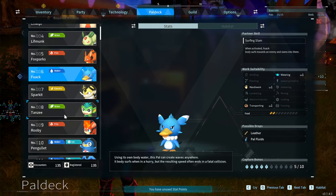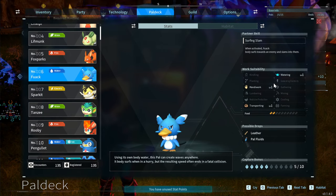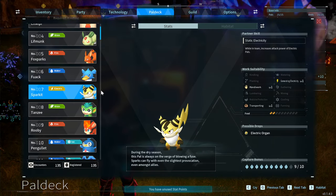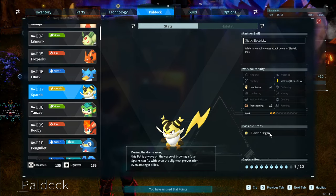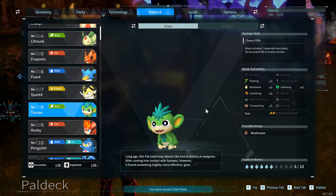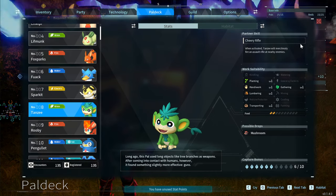The Sparkit is a great pal to get at the very beginning — it has fast casting abilities, it's Electric, and you're going to need Electric Organs early on to build things. It's great to catch and use as a fighting pal early. The Tanzee is also great with Planting, Handiwork, Lumberjacking, Transporting, and Gathering — great for base, and it can carry a little rifle.